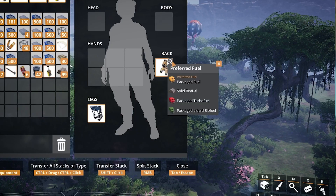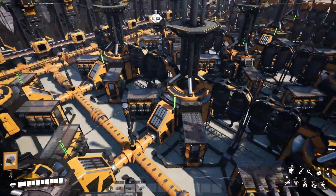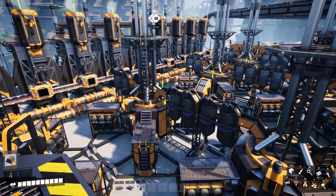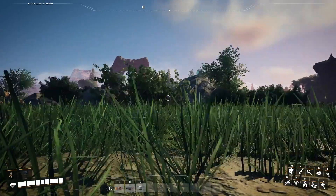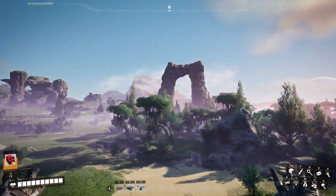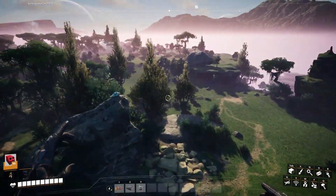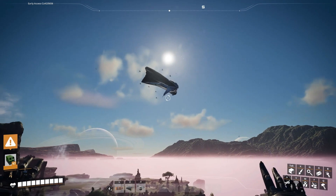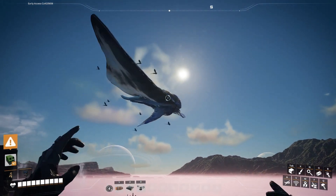We also finally added support for multiple fuel types for the jetpack, and each fuel type has different properties. Solid biofuel is the most basic fuel type that can be used before packaged fuel has been automated - it runs out fairly quickly but works just as well. Packaged fuel is the regular fuel type we've used before, and it's been given a tiny buff in upward momentum. Turbo fuel has faster acceleration and speed, allowing the player to reach much higher altitude, and it's also got slightly increased air control. Finally, you can now use liquid biofuel - the best fuel type in the game - it burns much slower, making it possible to stay in the air way longer.